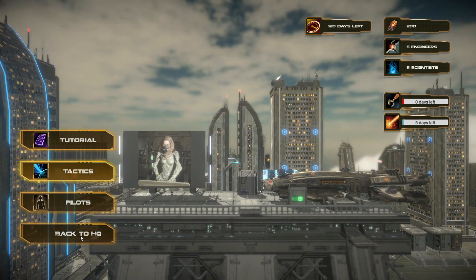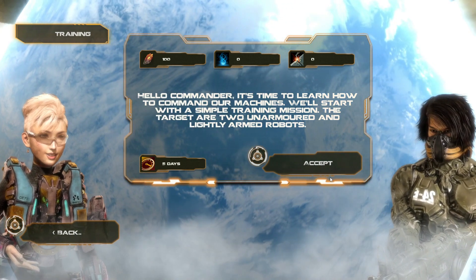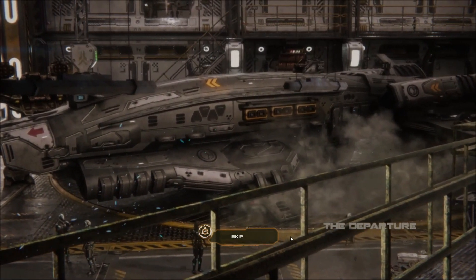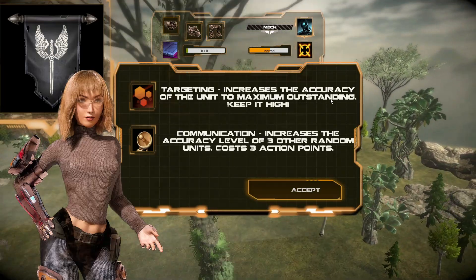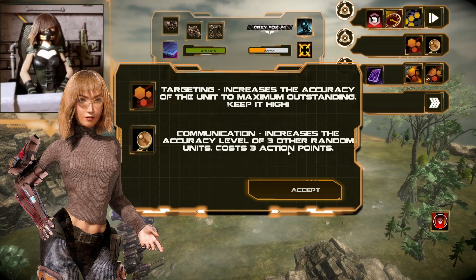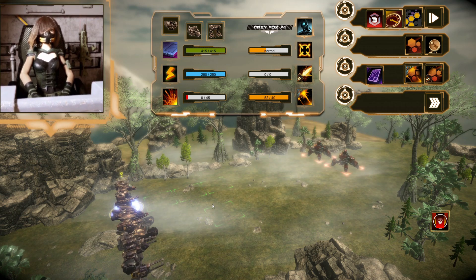In the academy, the commander says it's time to learn how to command our machines. We'll start with a simple training mission — the targets are two unarmored and lightly armored robots. We'll spend five days. Athenae's training mission — let's skip ahead. Targeting increases the accuracy of the unit to maximum. Communication increases the accuracy level of three other random units and costs three action points.